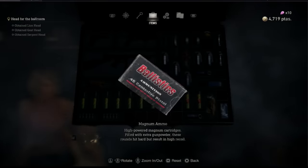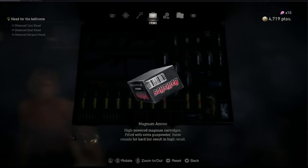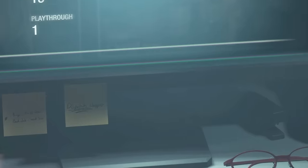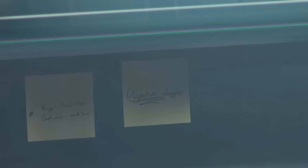The magnum ammo is called 'Ballistics' — do whatever you want with that information. And lastly, on Hunnigan's computer, once you've beaten the game, one of her post-it notes has a reminder to go to bingo written on it.